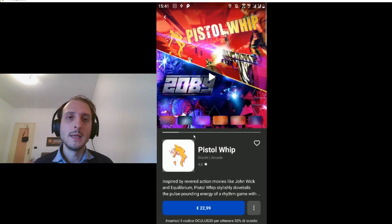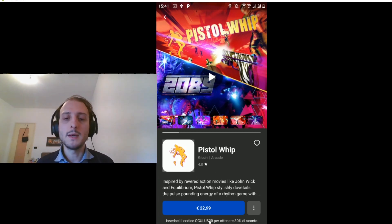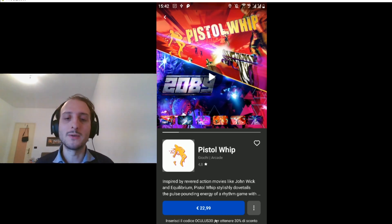So let me try to select Pistol Whip — I want to buy Pistol Whip. If I click on the price, I can buy it. It's worth noting that people who receive notifications can buy these kinds of games with a 30% discount using the code Oculus30 that Oculus is providing. If you see this notification, now is the moment to buy content. But if you click here, you buy it for yourself.